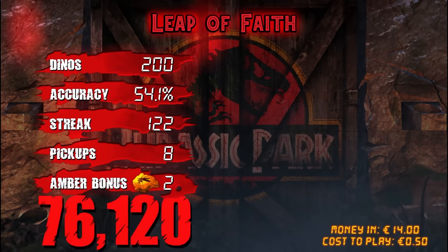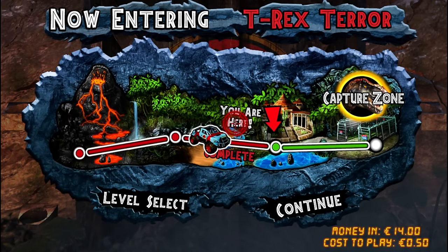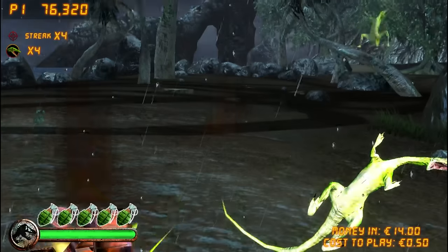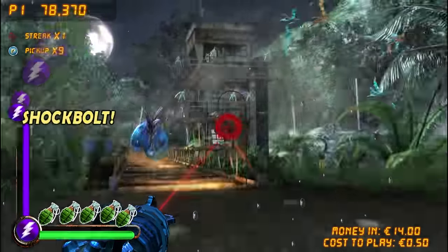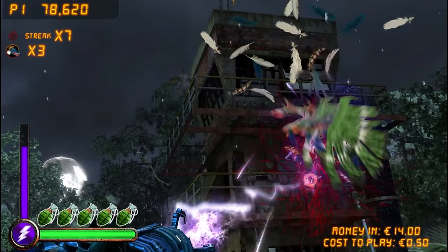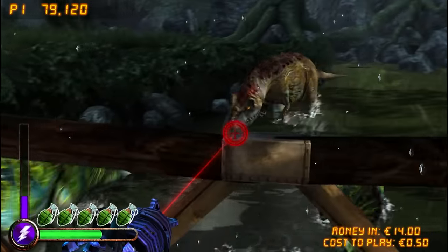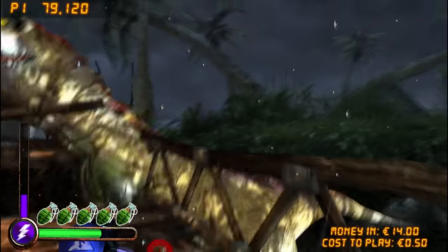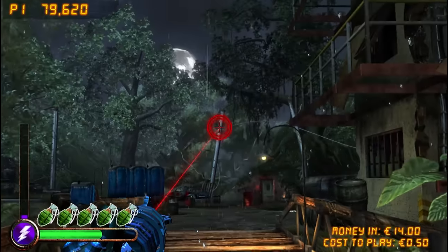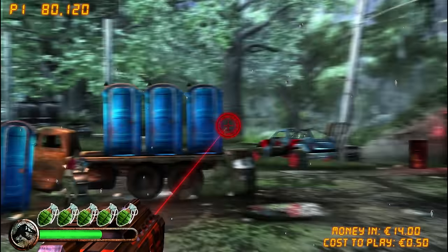Landed down on the beach. My first double amber bonus — very exciting stuff. And then finally, T-Rex Terror. Here we go, on the beach. I've got a lot of grenades, ready for that finale — that capture mode thing.